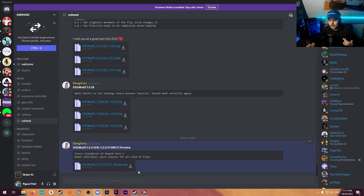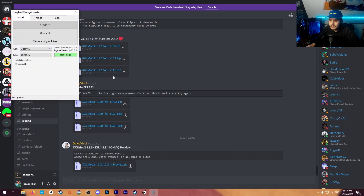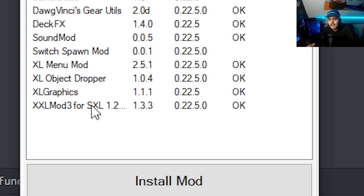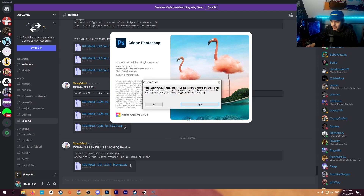Click the link in the description or go to Dog Vinci's Discord to download XXL Mod 3 version 1.3.3. You can also head to the SkaterXL modding Discord, which I recommend joining. Head into Unity Mod Manager, drag the zip file in as you normally would, and it should overwrite whichever version of XXL Mod 3 you already have. The good news is all your presets will be saved so you won't need to change any settings in game.